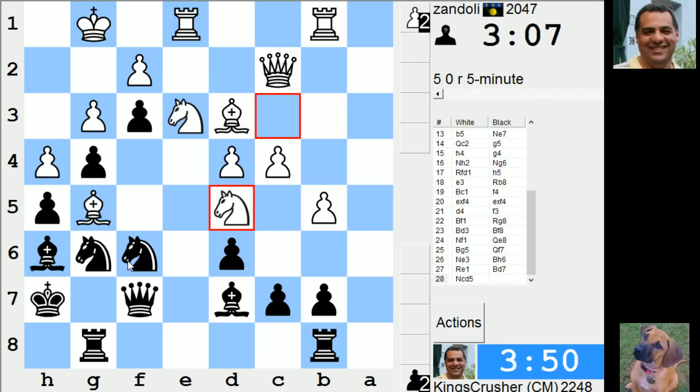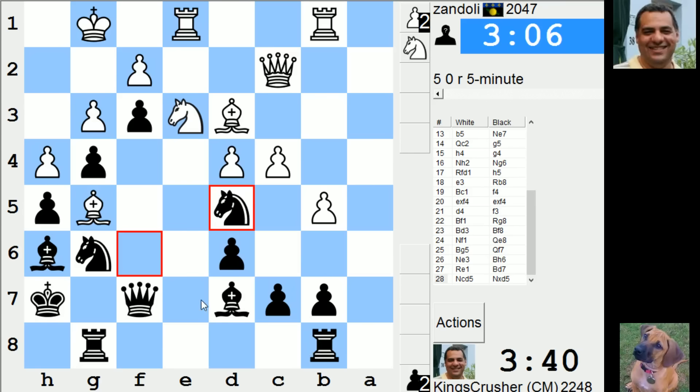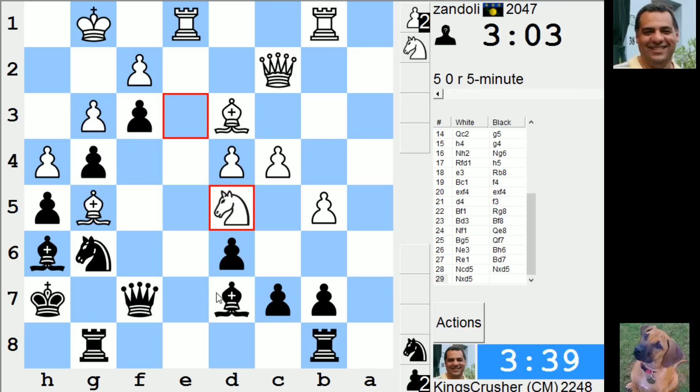That's a lot of pressure. I can't give him a pawn on g5 — that's too useful. I'm going to run out of moves here. Is that Bishop e6?